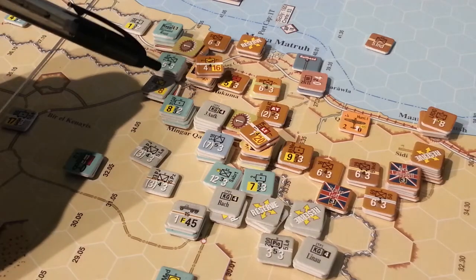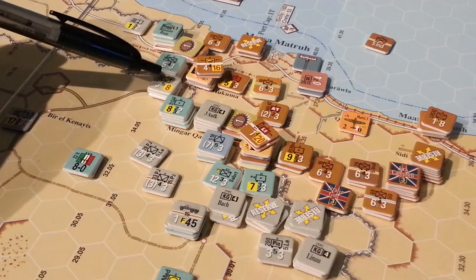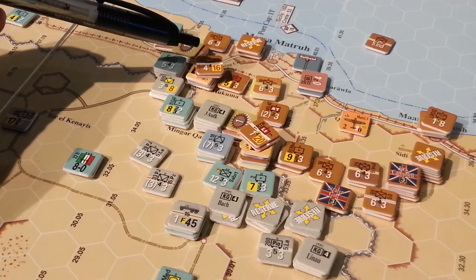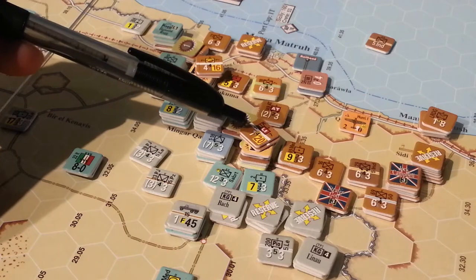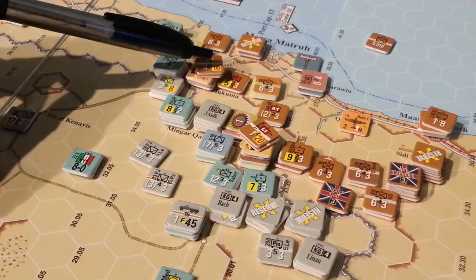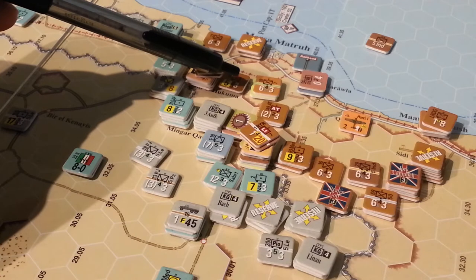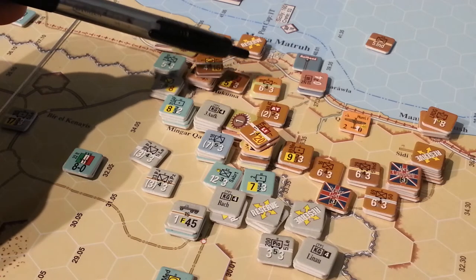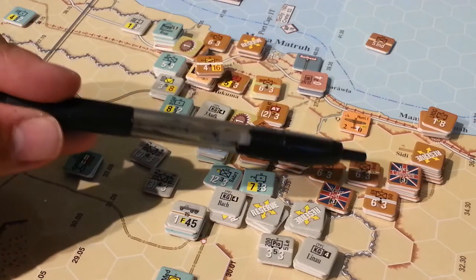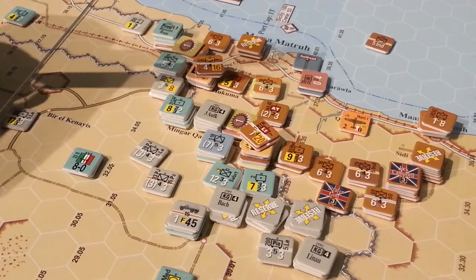Because I'm coming across the escarpment hex side, the Commonwealth are in a really good defensive position. This is my primary objective for this turn — I'm not even attacking the other hex. I don't have the factors built up there. The goal is to powerhouse to here and create a little pocket, which will either force these guys to retreat or collapse and counter-attack on my forces — let them bleed on me rather than the other way around.